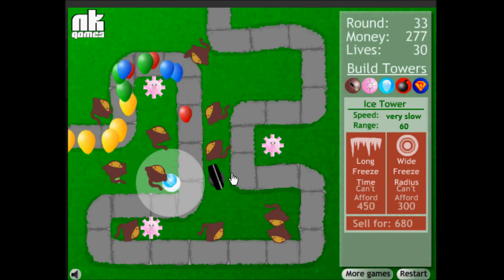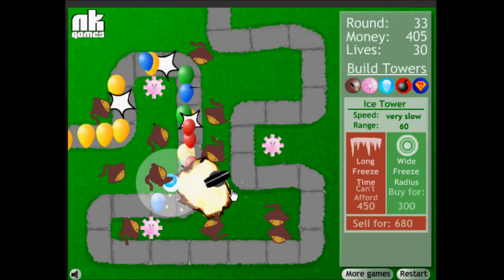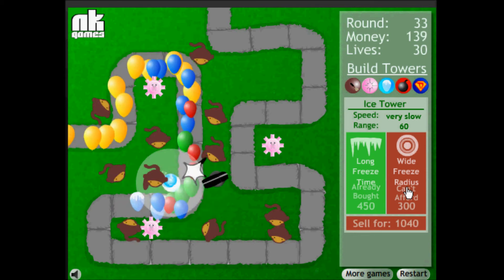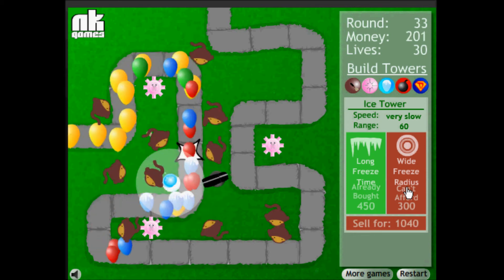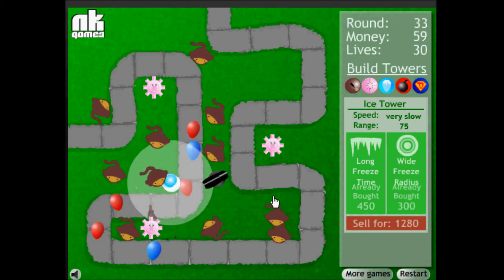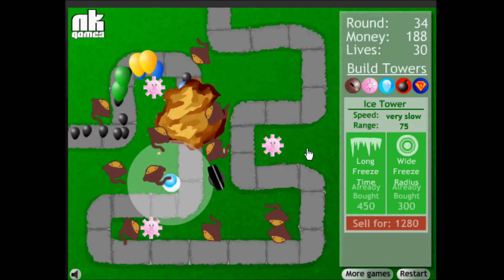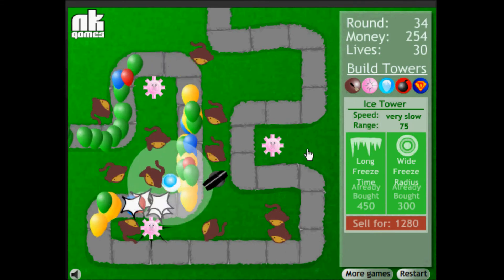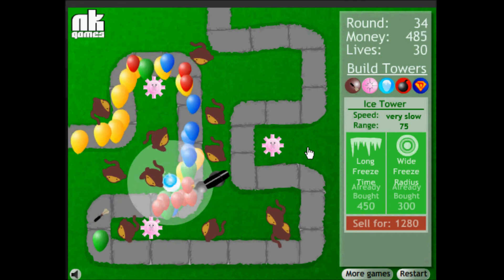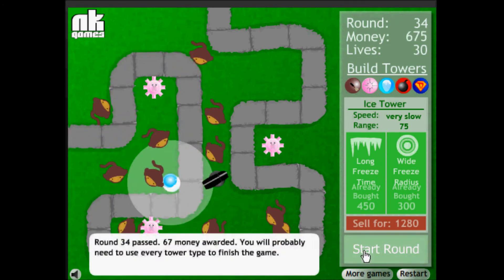This is a freeze tower — I skipped ahead a couple rounds. You can upgrade it to have a wider freeze radius and a longer freeze time. These help with those pesky yellow balloons and are best used if there's a bomb tower right next to it. You'll notice I'm going two rounds with every tower to show you what exactly the tower does. You can see it down there — it's freezing them, and it has a large freeze radius.